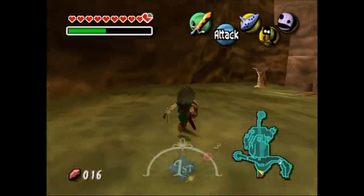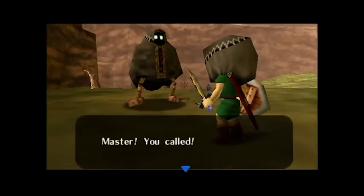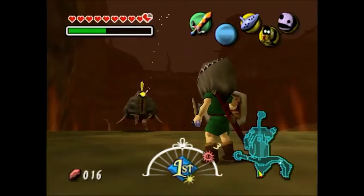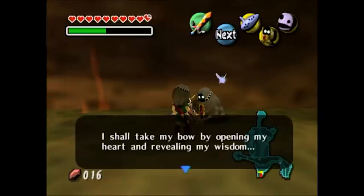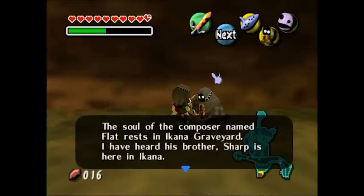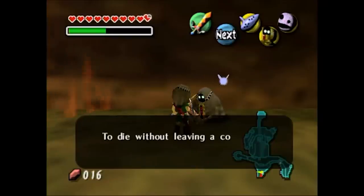The Garo are a unique race found only in Majora's Mask, one of the darkest Zelda games to date — that is, until Breath of the Wild 2 is finally released. Visually, the Garo look like spooky humans in a cape, but there's much more to them than meets the eye. Each Garo is essentially a ghost haunting the remnants of the Iconic Kingdom, which is where they lived while alive. Link can interact with these spectral warriors while wearing the Garo mask in Majora's Mask — one of the best games in the entire franchise.